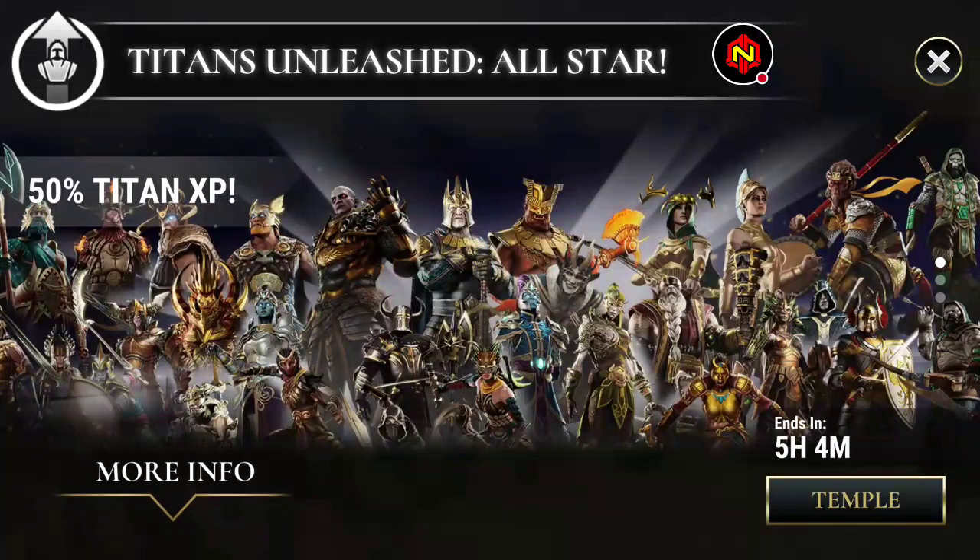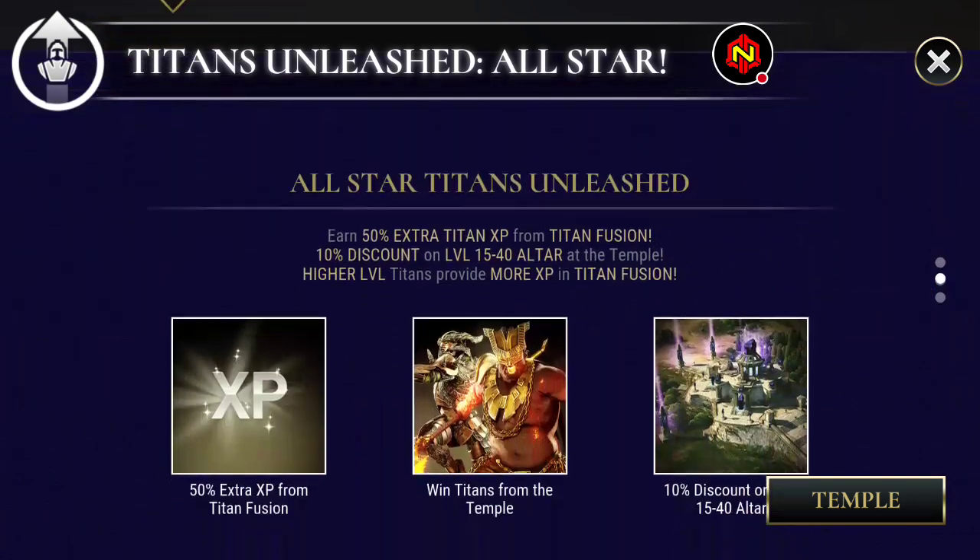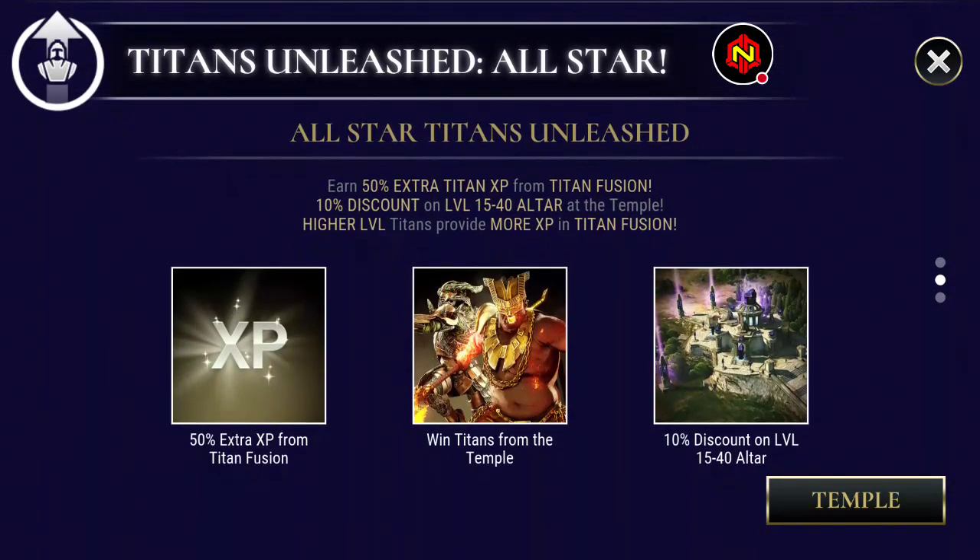Hey DOT community, this is Alon coming at you with a Titans Unleashed All-Star Edition Fusion Event Video. This is a typical Fusion Event where we're getting 50% Titan XP on top of our normal Fusion XP. But if you do fuse class to class, you always get a bonus for doing so, and with the extra 50% Titan XP on top of it, it does make it quite significant.